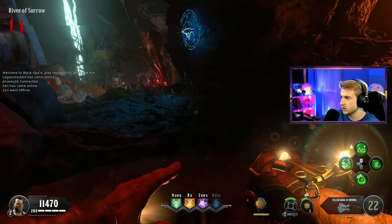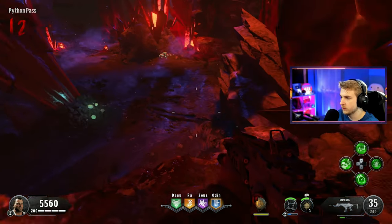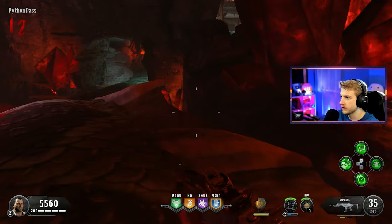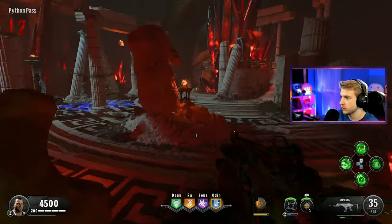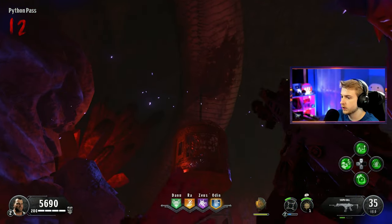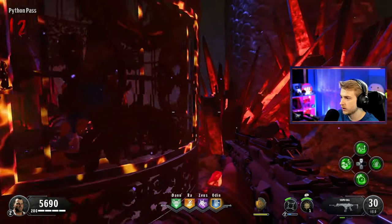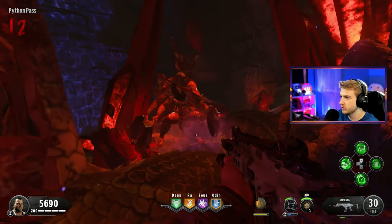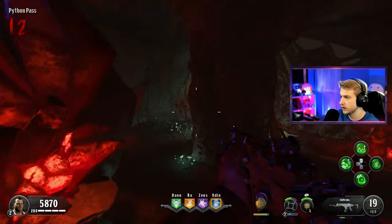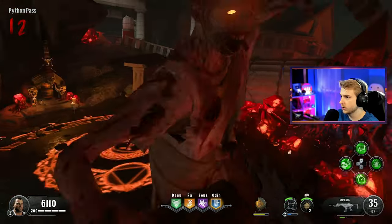One of our parts should be very close to spawn here - oh, here's one, we'll take that. We should have another part pretty close, like a hammer, if I can find it. Let's get this whole place opened up real quick, I don't want to get trapped. We need to shoot this down first - I shouldn't have pulled out the special weapon yet, I'm an idiot. There's our part, it's right here - pick it up. We need one more.